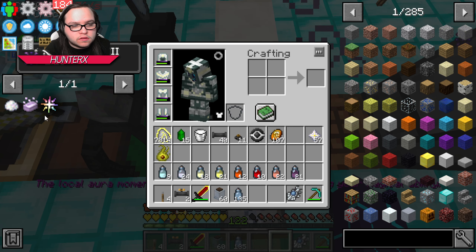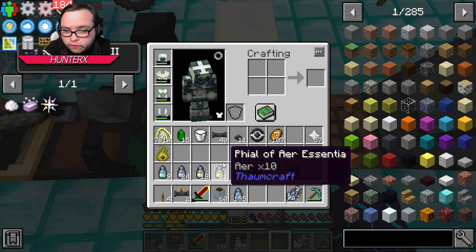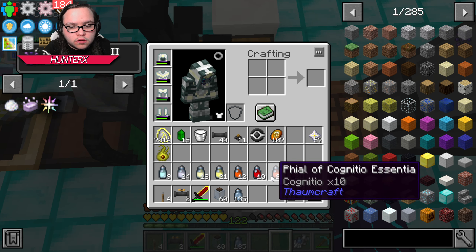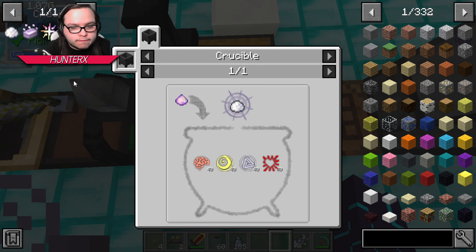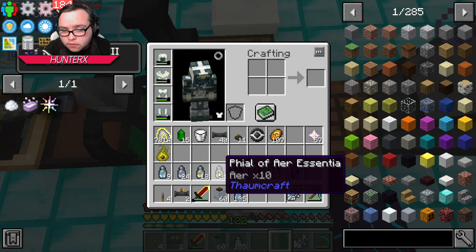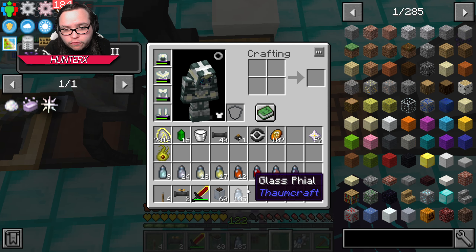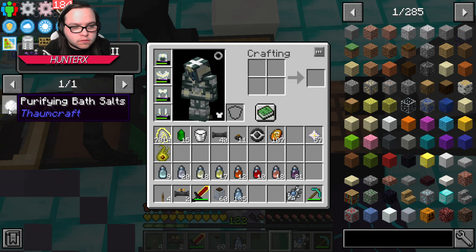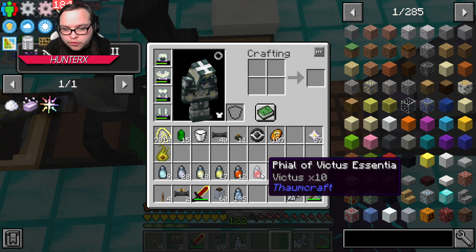So that's going to be — let's also make sure it's disabled — 10 Lux, 10 Ignis, and 10 of that drop. Beautiful, we've got niter. Now we just need purifying bath salts which is going to need 40 Cognitio, 40 Ordo — one, two, three, four — beautiful.